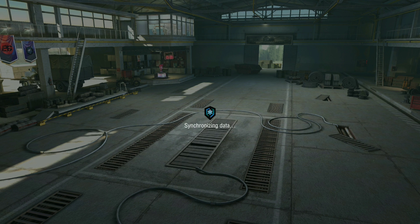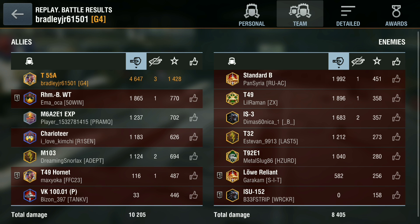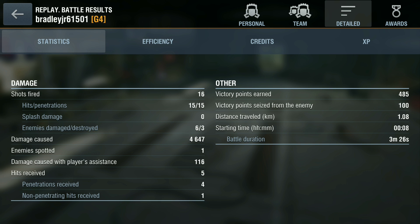It's now three against one with just the T92 left. Bradley high-rolls, reverses, and gets the kill for his third. GG - 4,647 damage including some ramming damage. He gets the ace, earns 41,000 credits - not the best credit earner, but making credits in tier 9 is always welcome - and 1,428 base XP. He missed only one shot and got nearly 500 supremacy points. Well done Bradley.